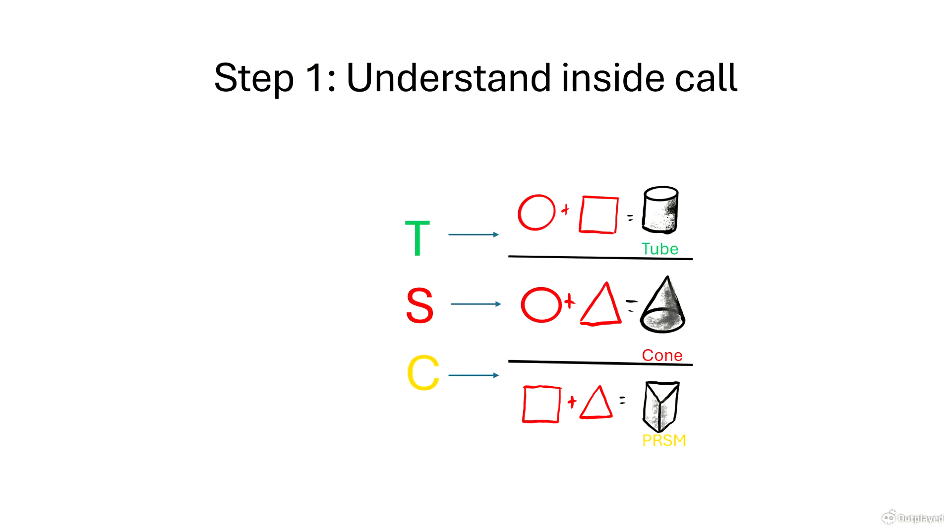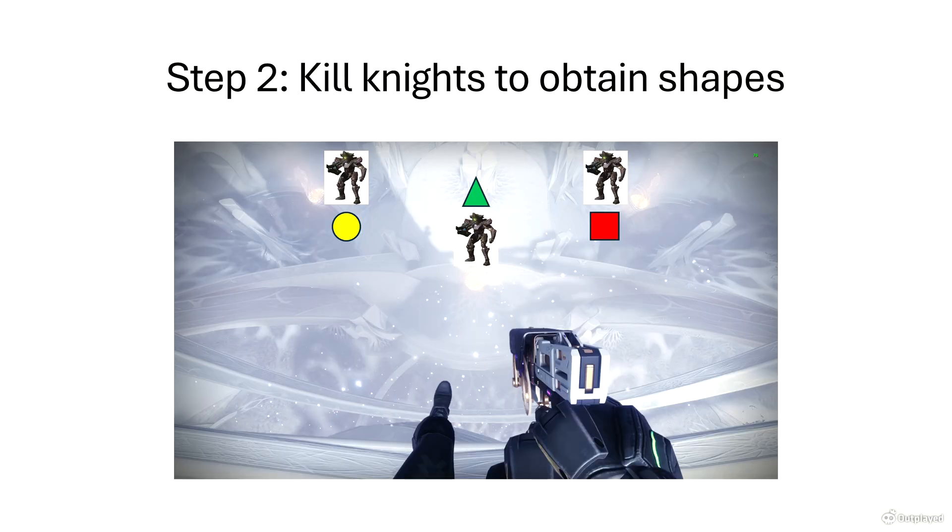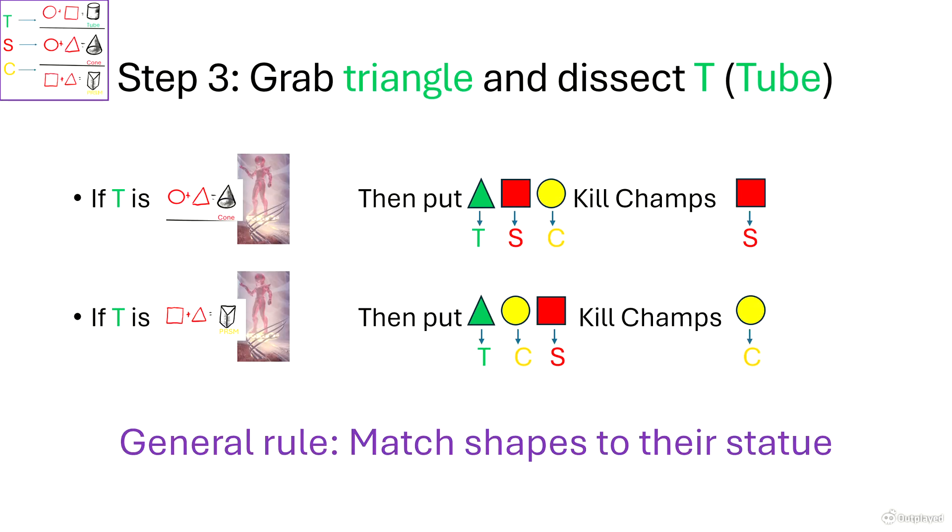Here's how to do Dissect in 30 seconds. Your teammates will type and check the corresponding statues from left to right. Hear the corresponding knights and what shapes they drop. Start by calling the middle knight and grabbing the triangle. Bring the triangle to the T statue. If the T statue is holding a cone or a prism, follow what is written on screen.